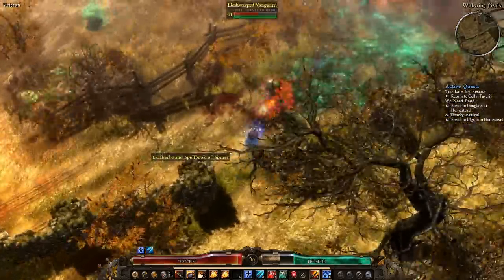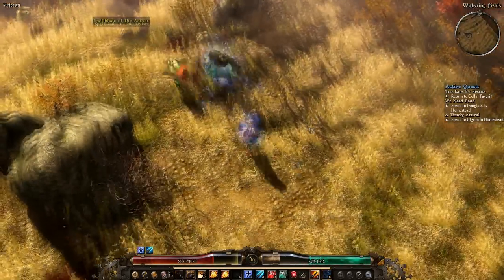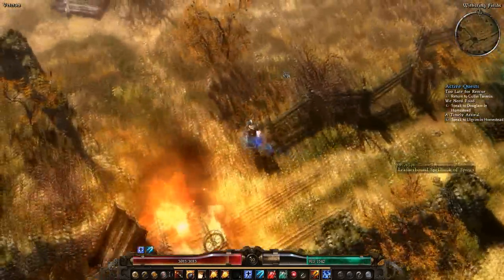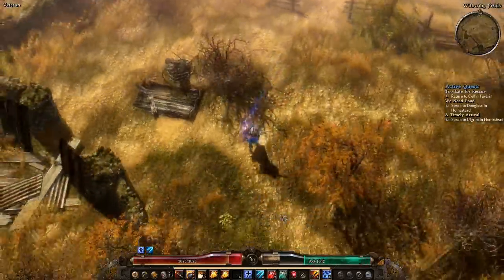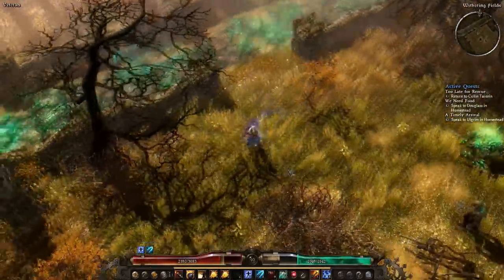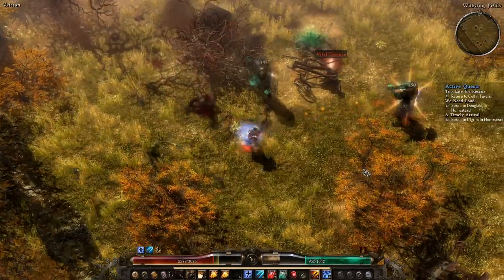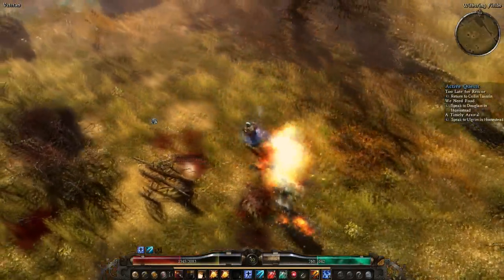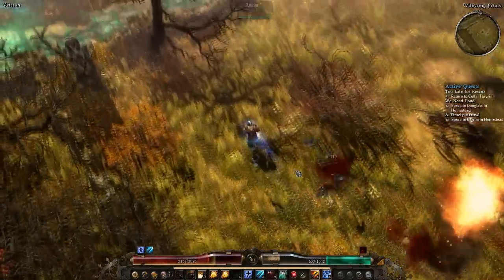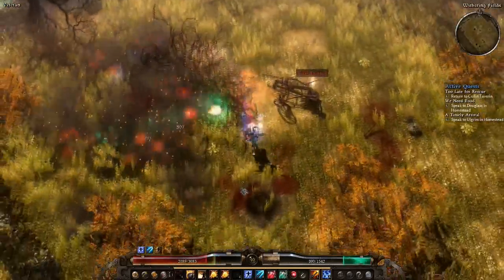Let's one-shot this one. Confuse, Granado, stun. The lightning damage is very useful — you can see enemies being stopped in their tracks every time I hit them. Boom, Canister — and use the canister bombs again. These birds are so annoying, probably the most annoying enemies. And that's pretty much it.